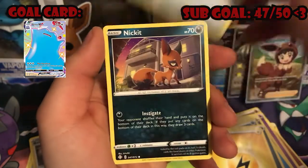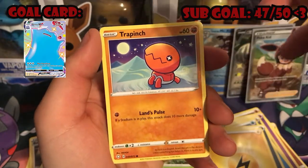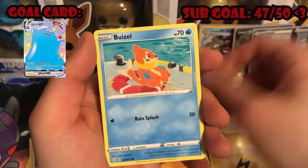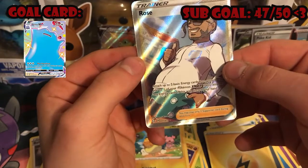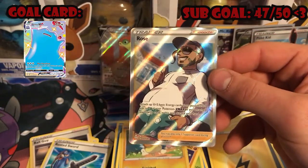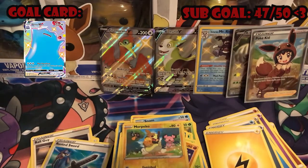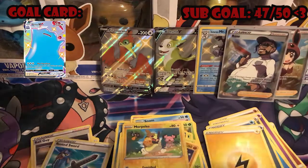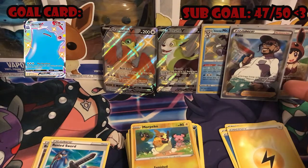Mints as Energy, Rusted Sword — oh, my dogs are going wild, sorry. Nickit, Rowlet, Trapinch, Buizel, Koffing, Morpeko reverse — Rose. Wait, it's upside down. Full art Rose pulled upside down! That's kind of crazy. Sorry about that, my dogs are going wild over absolutely nothing and I have seven of them. Yeah, first pack we pulled a Rose that was upside down — an error pack. I don't really see too many of those; I think that's the first error pack I've pulled out of Shining Fates, which is kind of cool.